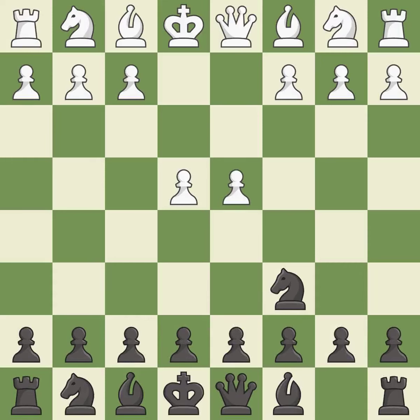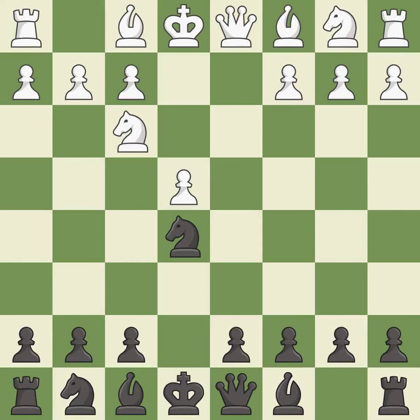D4 takes full control of the center and allows the dark-squared bishop to develop. E5 takes space in the center, attacks the D4 pawn, and allows the dark-squared bishop to develop. DxE5 captures the pawn and releases the central tension. NxE5 recaptures the pawn and centralizes the knight. NF3 develops the knight and attacks the black knight on E5. It is the last book move.